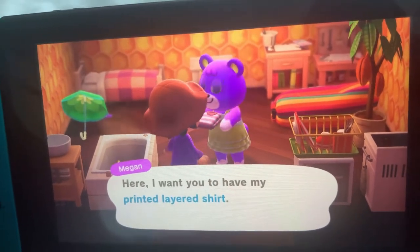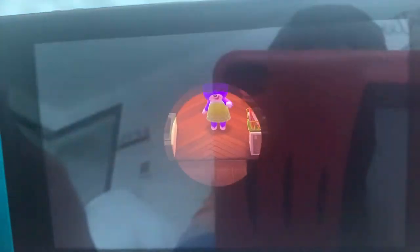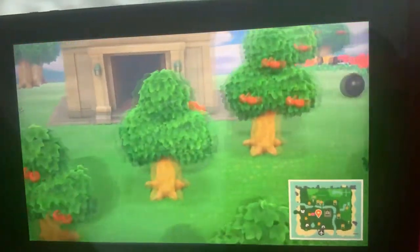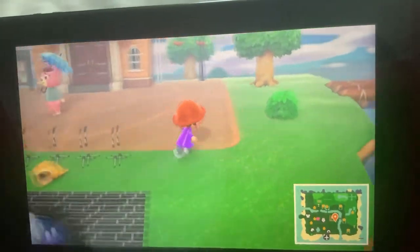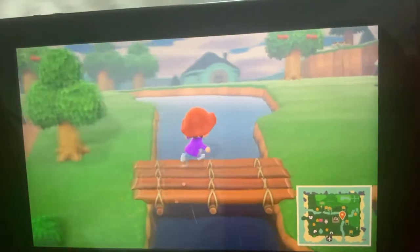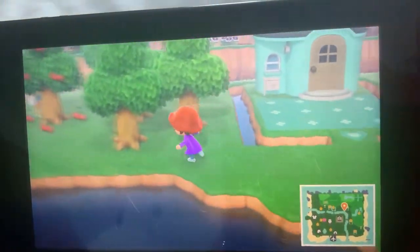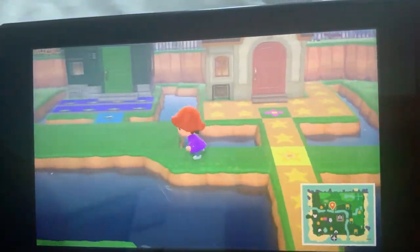She gives me a printed layer shirt. I don't really want it so I'm just gonna give it to somebody else — I'll give it to Mint. Anyways, right over here in my area we have some stuff, we have some villagers walking around. There's Ursula the bear. Let's go to Mint's house. I was actually thinking about letting her leave today but I couldn't — she's too much of a good character.